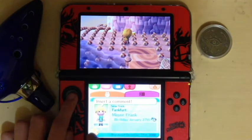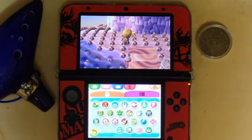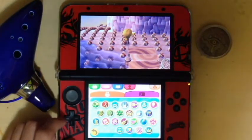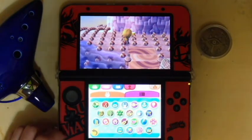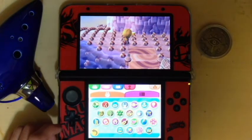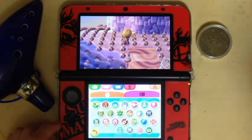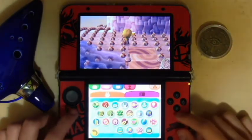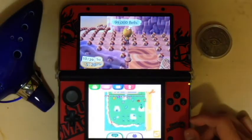Oh yeah — I have all the badges. Forgot to tell you that — I have every single badge in the game. The encyclopedia is filled out. I haven't done anything for the Welcome Amiibo camper stuff, and I haven't dealt with the museum. I played a little bit of the island. Regarding the island, I actually have a whole crap-ton of medals.